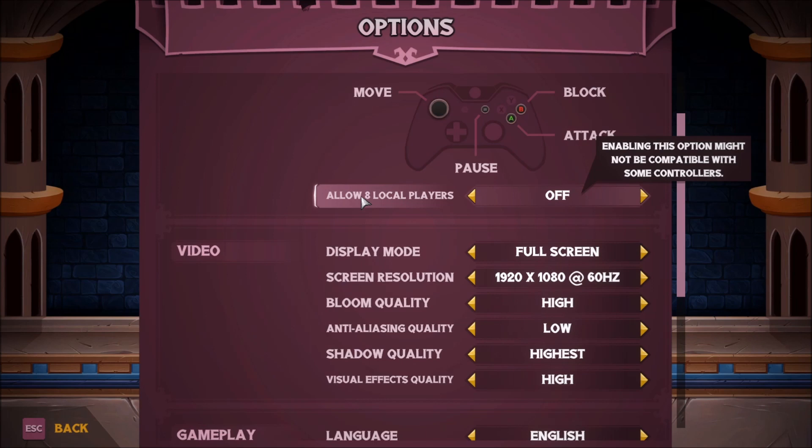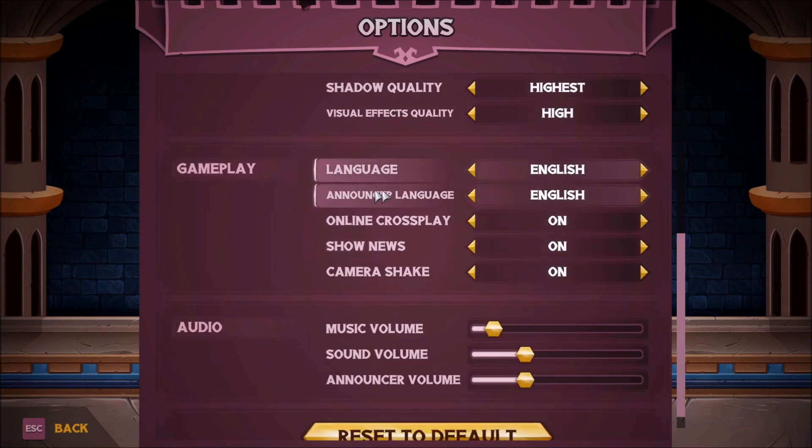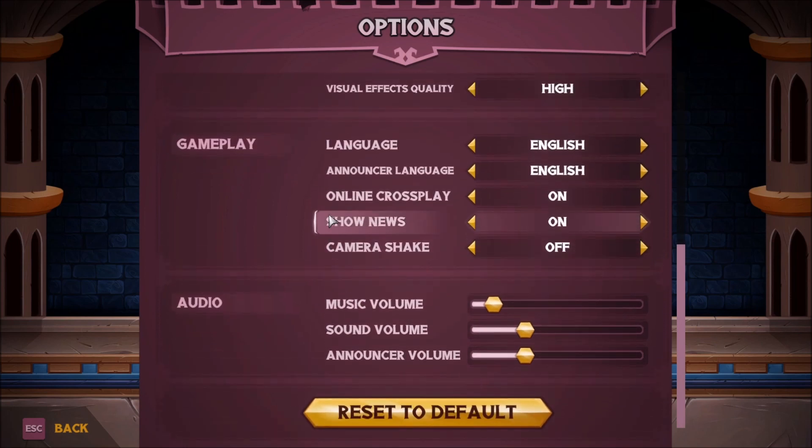Allow eight local players — enabling this option might not be compatible with some controllers, I can imagine. Display mode, screen resolution, bloom quality, anti-aliasing, shadow quality, gameplay, language, announcer language, online crossplay. By the way, this game does support Steam remote play together, so there's that. Show news, camera shake — let's go ahead and turn that off. Audio sliders: music sound, announcer volume, and so on.